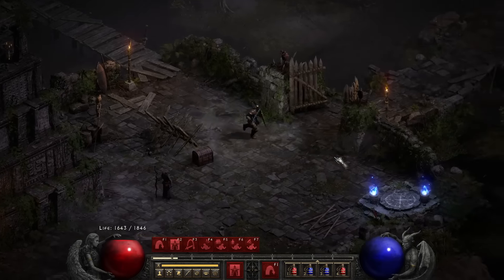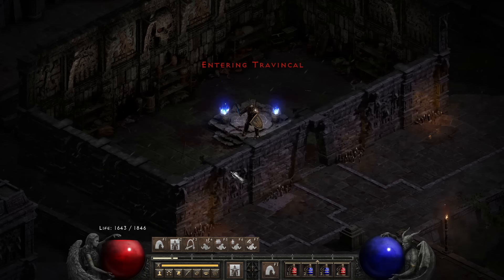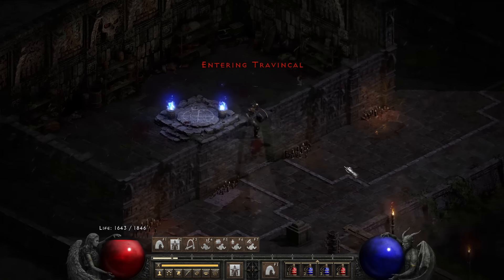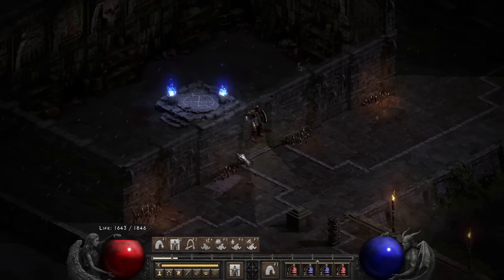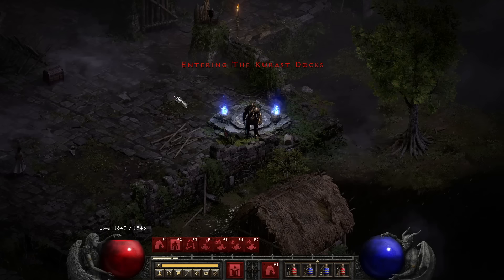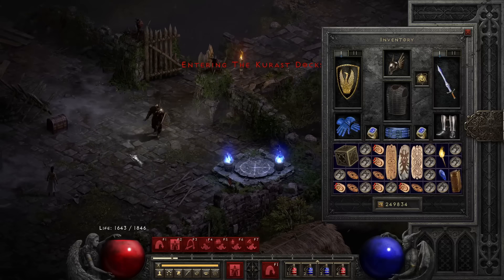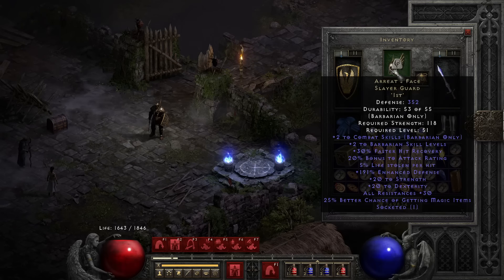I don't have a Town Portal book here because why would I? This character goes to the waypoint, jumps to the council, one-shots the council, and that's it. I leave the game, I make a new game. So there's no need for a TP scroll book.